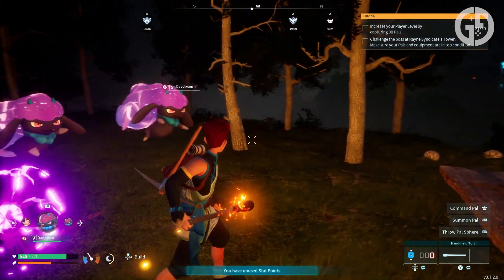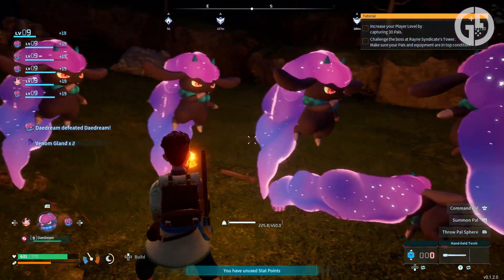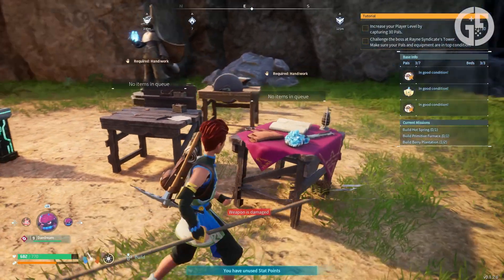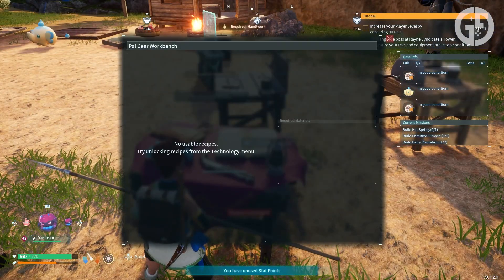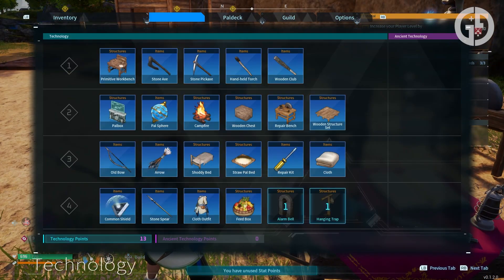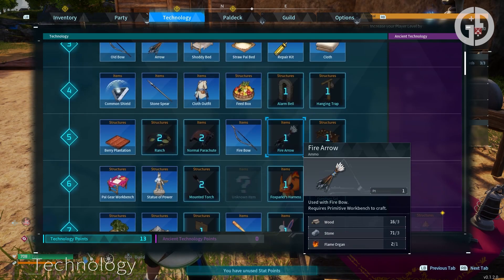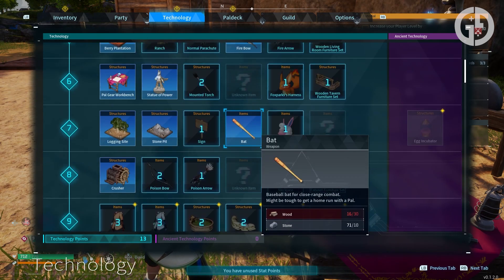Remember, Palworld is a survival game, not just a monster collector. The item you need is Daydream's necklace, but you won't find one just carrying it around. The first thing you need to do is get your character to level 6, which will allow you to unlock the pal gear workbench. Build one at your base and you're ready for step 2. Then you need to level up to level 8, at which point you'll be able to unlock the necklace in the technology tab — but obviously you're going to need to build it too.